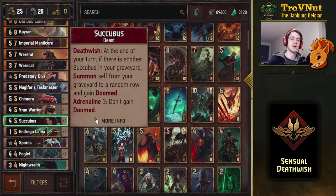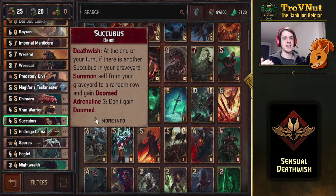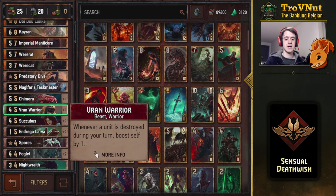So if you're at Adrenaline Three, you can keep destroying the Succubus and it will come back at the end of your turn — basically the same effect as Ruin, aside from needing Adrenaline Three to not lose them, because Doomed means the effect won't trigger if she was Doomed when it happens. Then the Vran Warrior is another beast but gains a point whenever you destroy a unit during your turn — that counts for opposing units as well as your own. It could be very effective when you're using something like the Werecat on a Swarm deck.